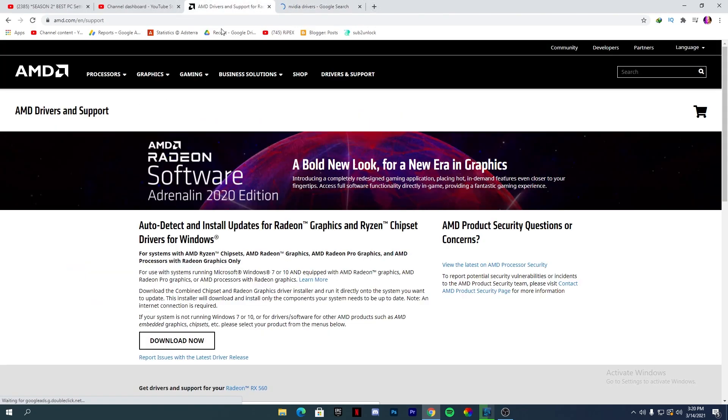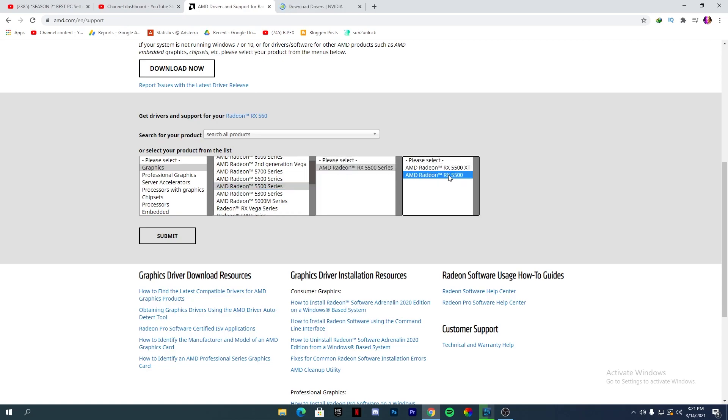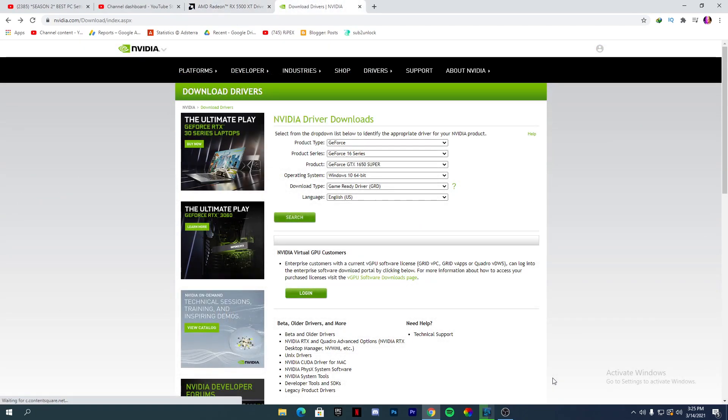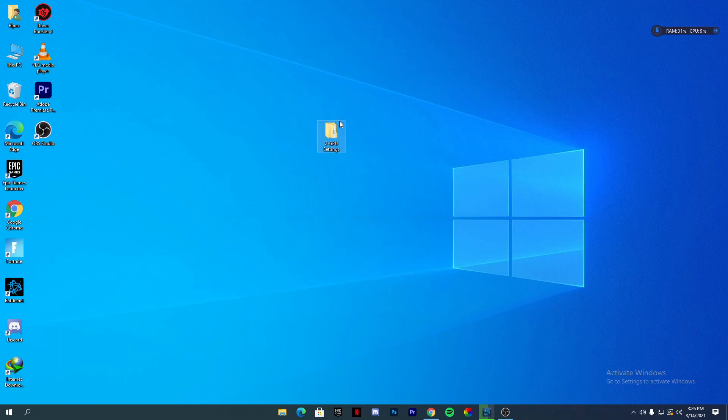I will give you the links for both sites in the description. For downloading the AMD driver, select your GPU series and model — for example RX 500 XT — then click Submit and download the driver for your Windows version. For NVIDIA users, select the product type, product series — for example the 16 series GTX 1650 Super — select your operating system, choose Game Ready Driver, click Search, and download and install that driver.